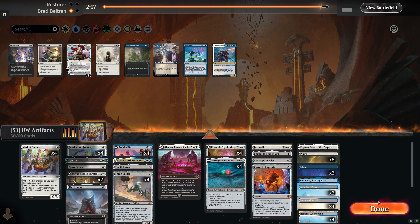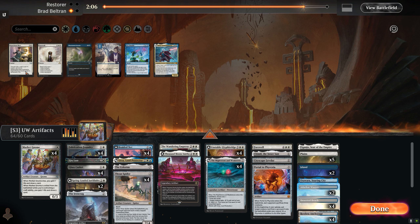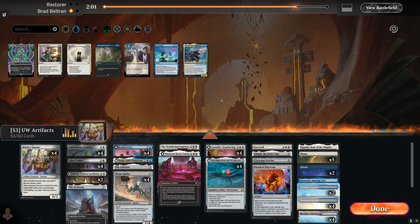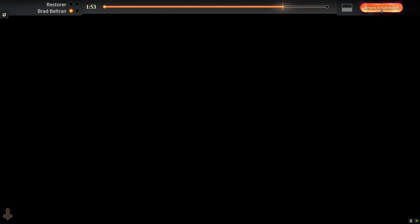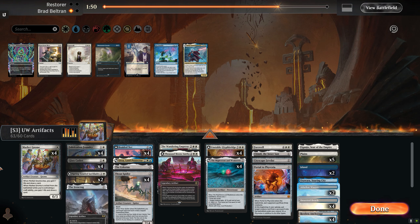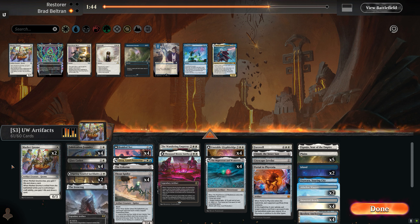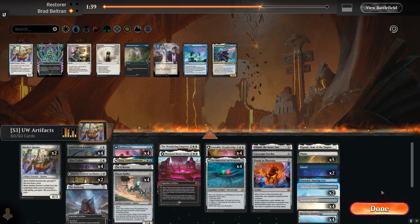Game two. Our opponent was playing tempo, so having ways to answer that tempo is always a good choice. Wandering Emperor is good, so are the Glass Caskets. We're not too worried about Planeswalkers and enchantments, so we can board out the Get Lost. Besides that, the Market Gnomes didn't seem to be super relevant since most of our opponent's creatures were flyers, so we'll board two out, as well as a Farewell. We'll try this out for game two.